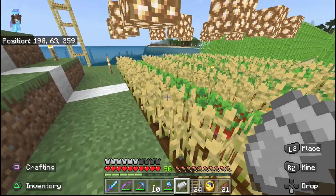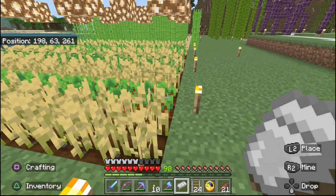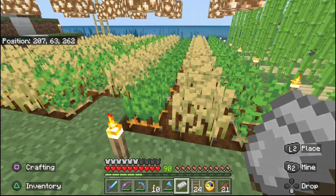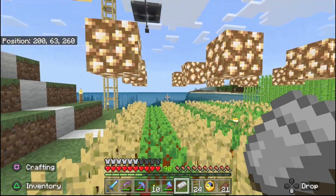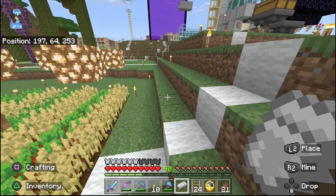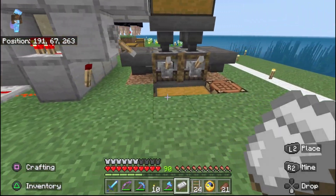I can take this out now. Like I said, we've got the wheat farm up there as an automatic harvest, we're going to have automatic carrots, automatic potatoes. As for the beet roots — I don't really need them. I'll just put these into a chest and if I need to grow more I'll grow more, but usually I don't need many beet roots.